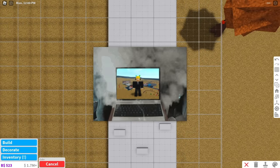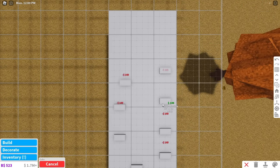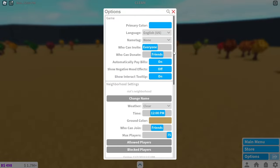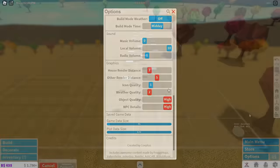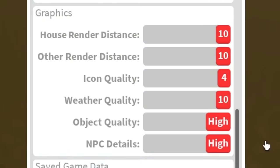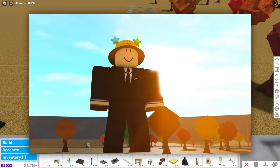If you use a device that gets very slow when you play Bloxburg, you can do this to improve it. Go to your settings and scroll down to Advanced Settings. You can then adjust each property until you're happy with your performance. If you have a powerful device, max out your settings because it makes the game look so much better.